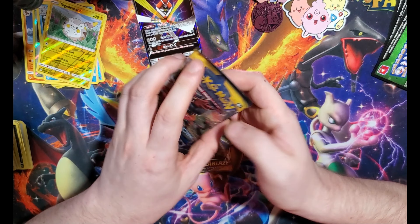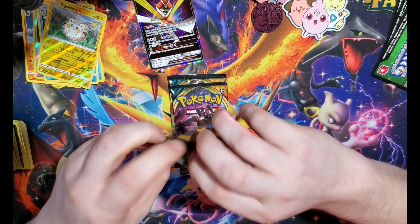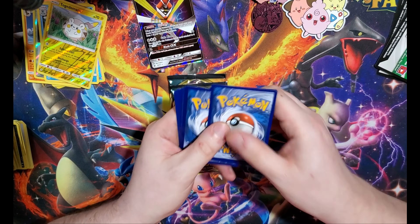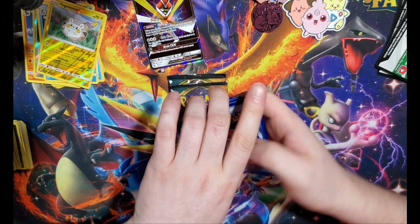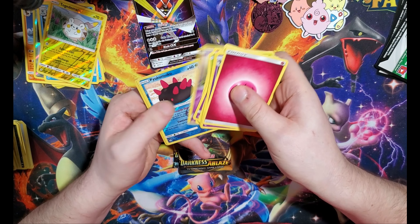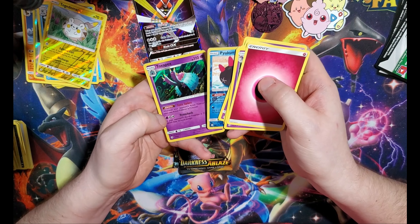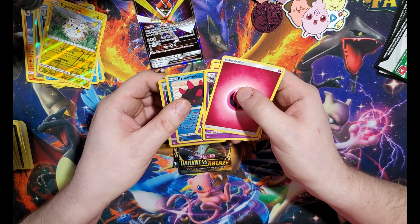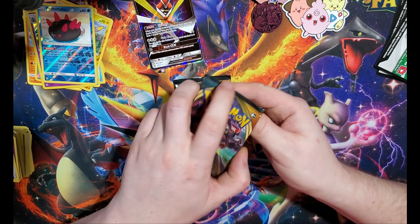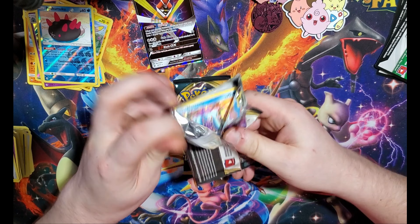I'm gonna save the Darkness packs for last, because you always end on a good one — the last dab. Grass — all of them are wrong today. Drowzee, Rollout, Turtonator, Poipole, and Toxapex. Yeah, I have no idea on those ones — welcome to what happens when you miss a generation of Pokémon. They exist and you have no idea what they are.